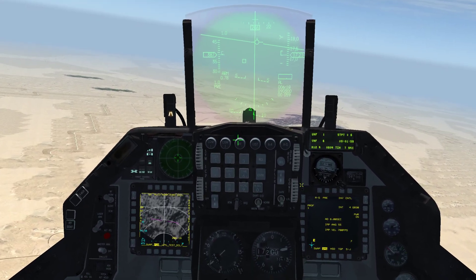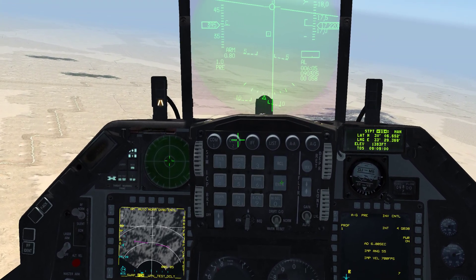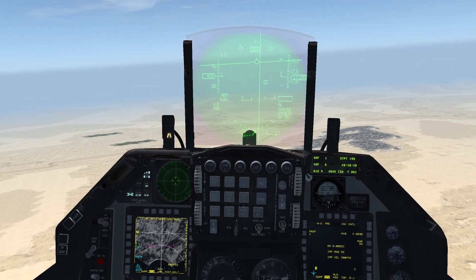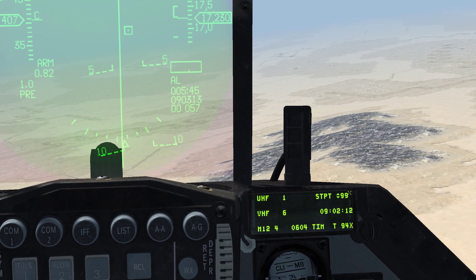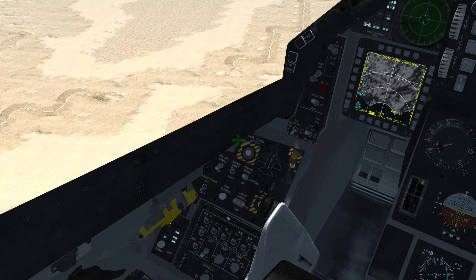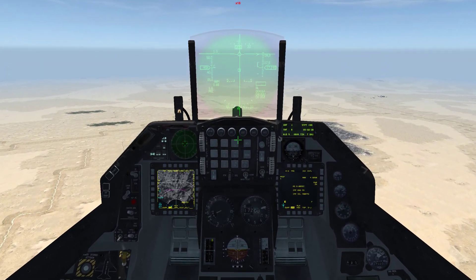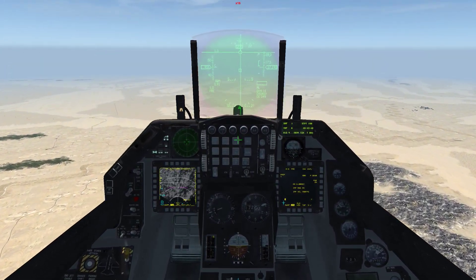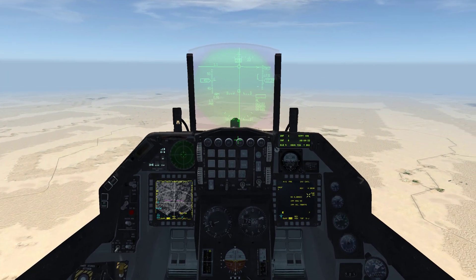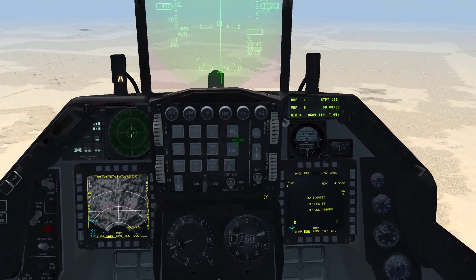Our target steer point is 99, so we'll come to the ICP, hit the four key for steer point, type 99, and then enter. We'll hit return on the dauber to go back to the main DED page. On the top right you can see steer point 99 selected, which is our first target. We'll set autopilot and speed up the game so the weapon can power up. Down here on the bottom right of the MFD you can see it now says 'ready,' which means the bomb is warmed up.